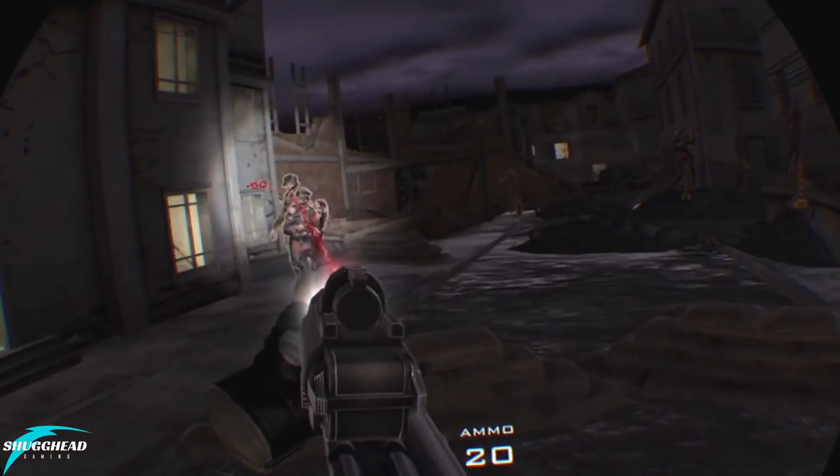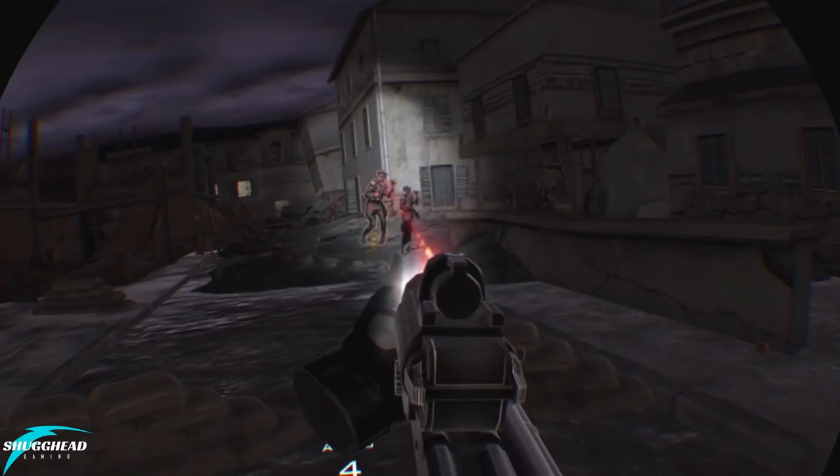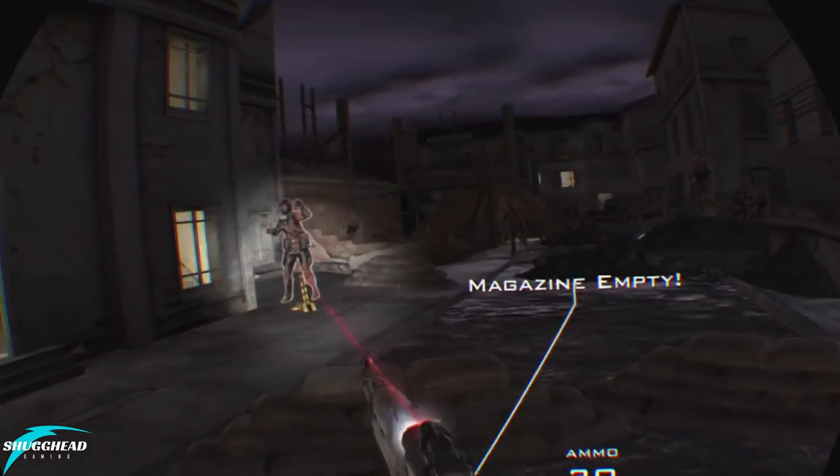Gun Club can be played seated or standing, with standing being recommended for easier access to holstered mags. A moderate amount of room is required for flailing arms, and motion sickness should be at a minimum.